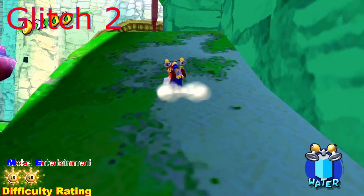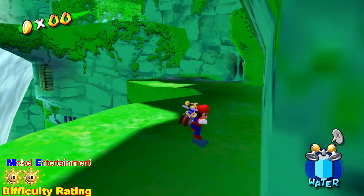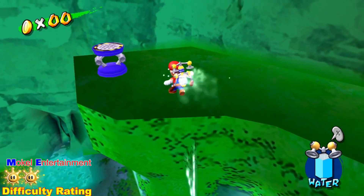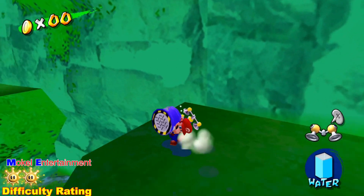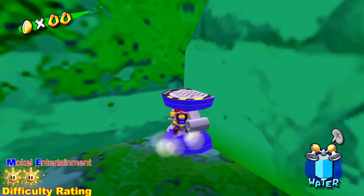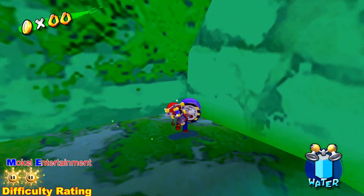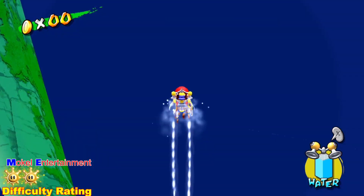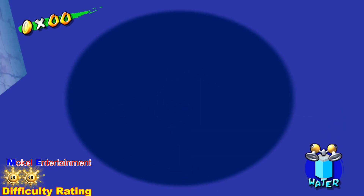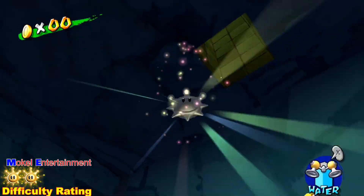But now to skip all that, what you want to do is make your way up here. You want to do a spin jump and then spray this spring to shrink it. Make your way over to this corner right here, run into it, and then throw the spring. Upon doing it correctly, when you throw the spring, you should glitch into the wall. Now what you want to do is hover forward and then dive. You should land into the area where the star is without defeating the boss and going through that entire obstacle course.